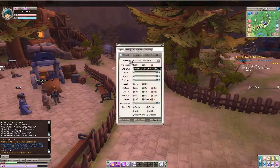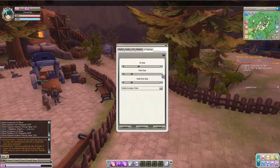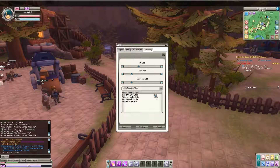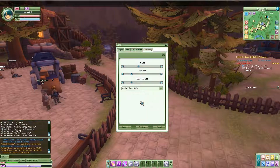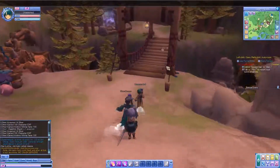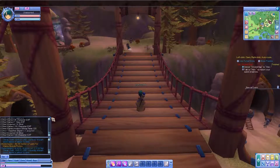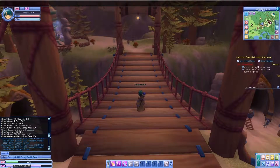Options, settings, audio, character, hotkeys, UI settings. I want the UI size a little bigger — that'll be good. Font size, chat font size. I'll go blue for the win. I just want it to show my HP as a number in the top here — that would be something they could look into adding. There it shows my character experience and class experience.